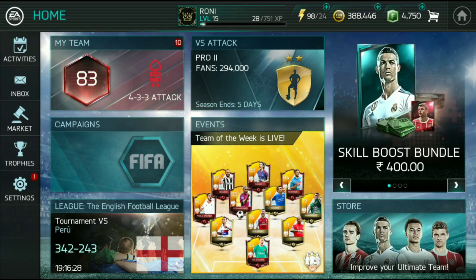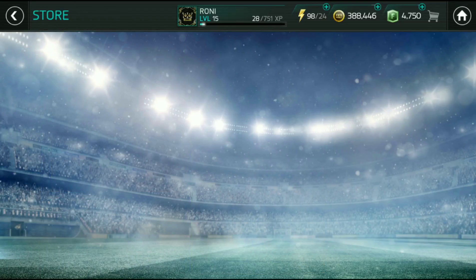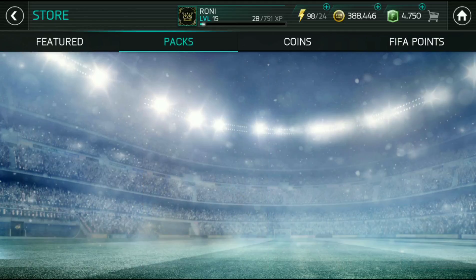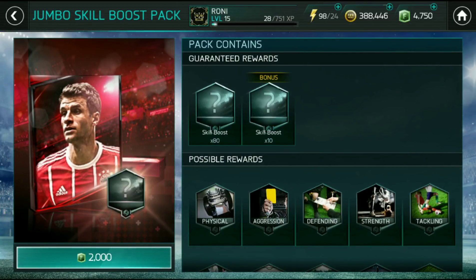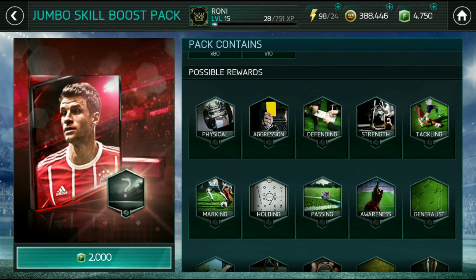I have 2000 FIFA Points, so I have lots of FIFA Points and I want to utilize that. Let's see in the store some packs. Jump Boost, Kill Boost packs. It contains 90 skill boosts — this is very much. It contains 83 skill boost packs. Bonus time, possible rewards as well.